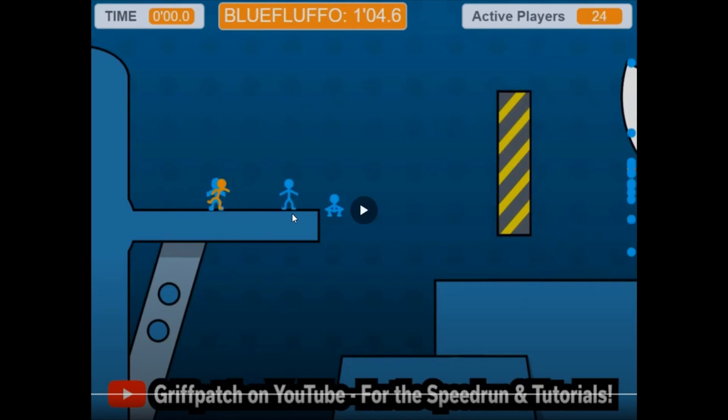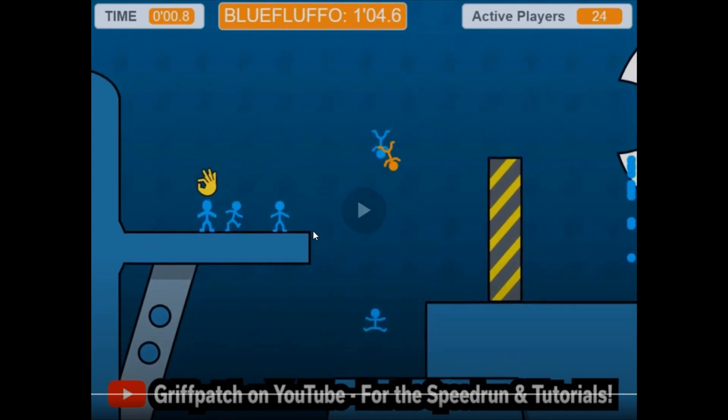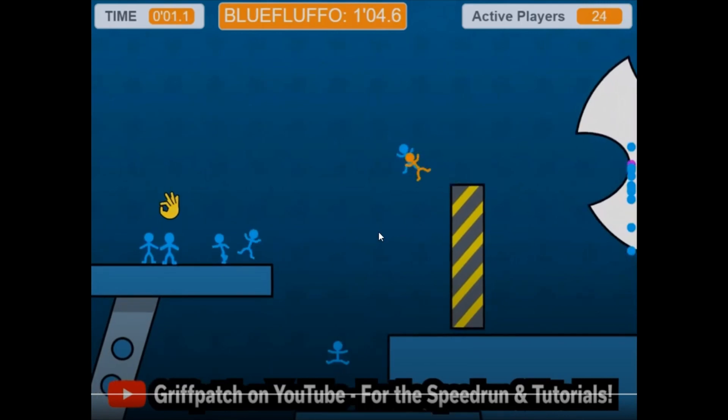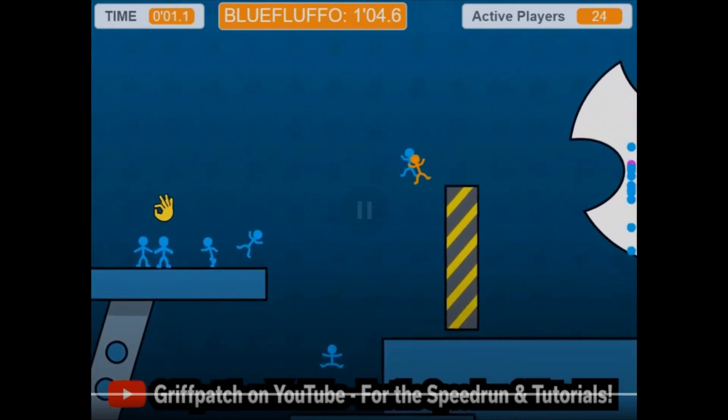To start, you start running and as soon as you get to the end of this platform, do a long jump. You'll notice that I land on this platform. One important thing about when to start running: as this vertical platform is starting to move down — as long as you do that, you will always make it into this cycle, which leads into later in the run.